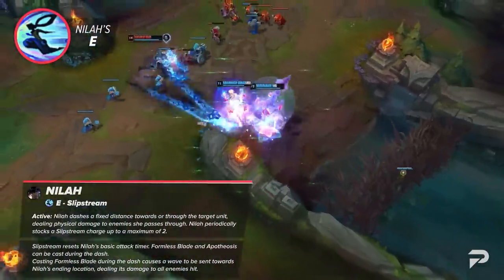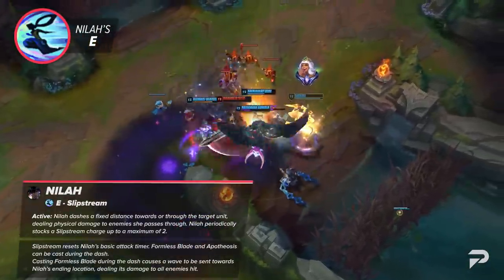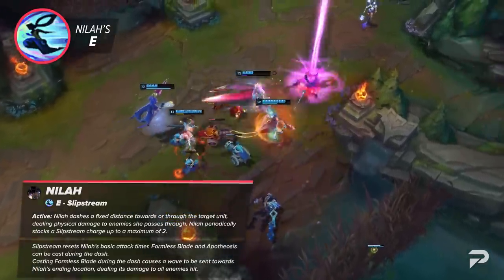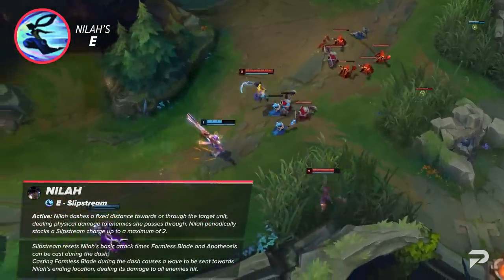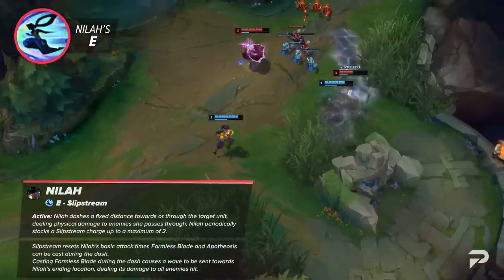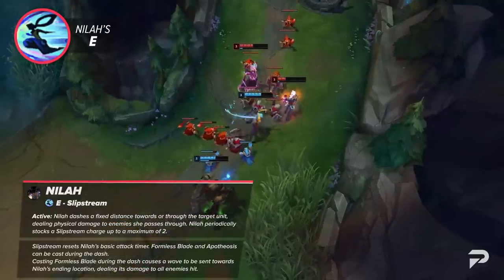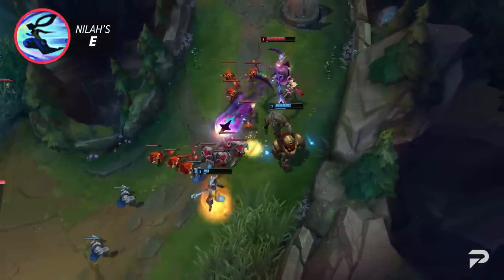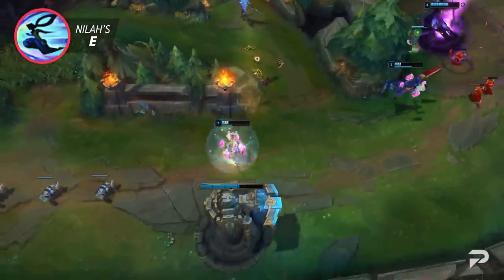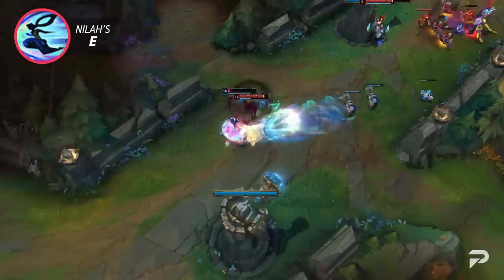Neela's E is Slipstream. She dashes a fixed distance towards or through a target unit, dealing physical damage to enemies she passes through. She stocks up to 2 Slipstream charges, it resets her basic attack timer, and Formless Blade and Apotheosis can be cast during the dash. Casting Formless Blade during the dash sends a wave toward Neela's ending location, dealing damage to all enemies hit. This is very similar to Samira's E, but the big difference is it has 2 charges rather than a single-use dash with a reset — great for initial positioning or landing your ultimate, but it means you may not have dashes left to escape or chase.